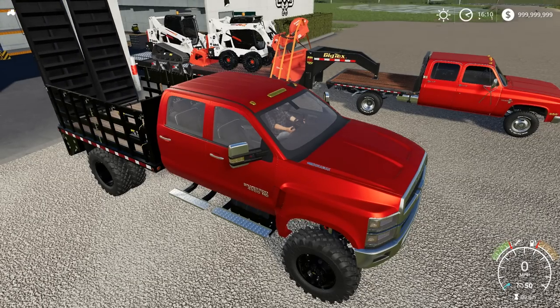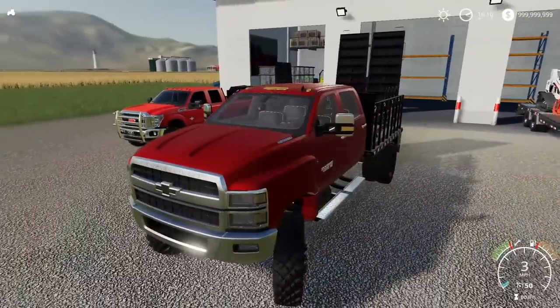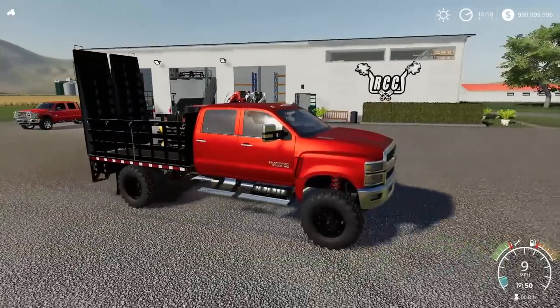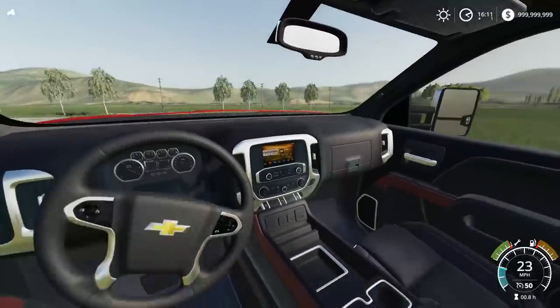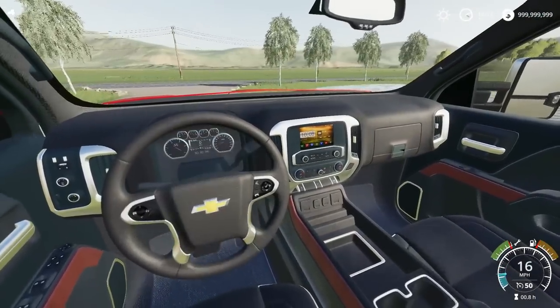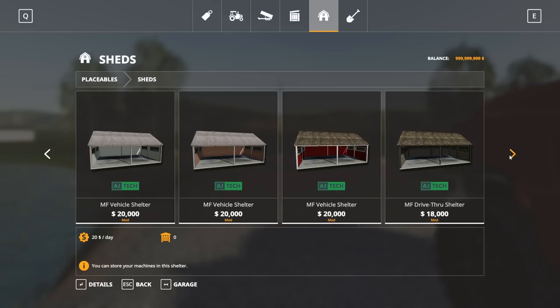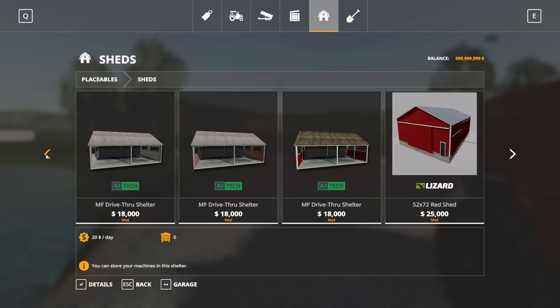I'm gonna fire up the Chevy 4500. A lot of you say this ramp looks horrible — I agree. I think somebody might have made an edit and I gotta pick that up. It does look pretty bad; I wish it was shorter. Something like a fold-up ramp would be a lot better. I also plan on buying some buildings — these vehicle shelters. We could put skid loaders and attachments under them, like a drive-through shelter. That would be pretty good.